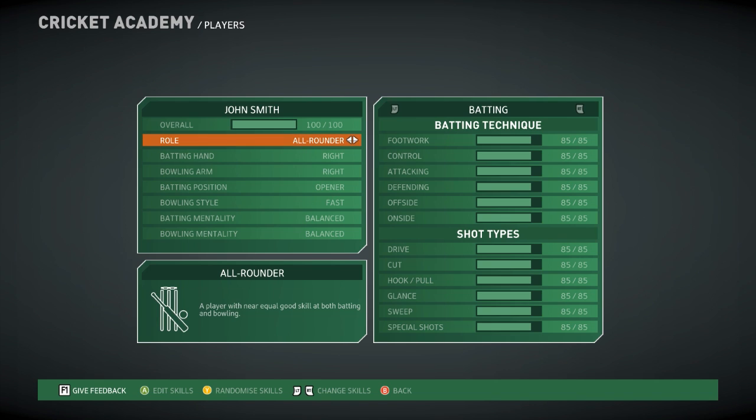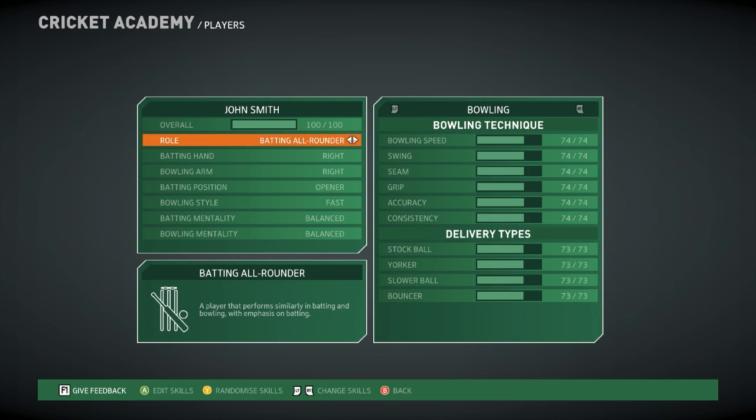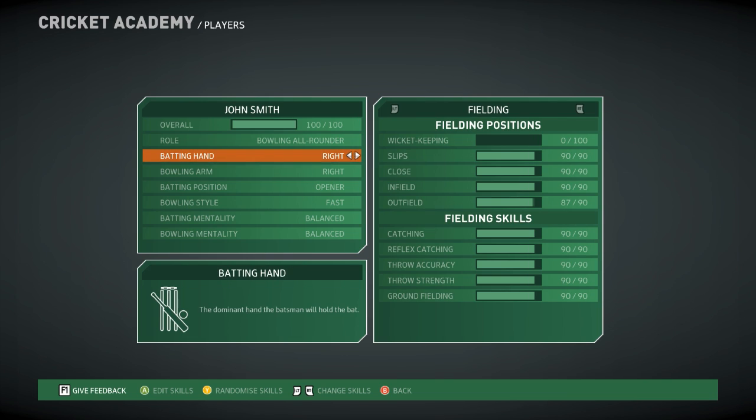Let's take a look at some of the other things you can do — you can obviously set statistics. For a bowler, you can max out everything at 100, except your batting maxes out at 63 and 62. That's sort of your limits if that's what you're choosing to do. It takes out the fact that if you do choose to be a bowler, you cannot be like a pro batsman as well — there are limitations to what you can do.